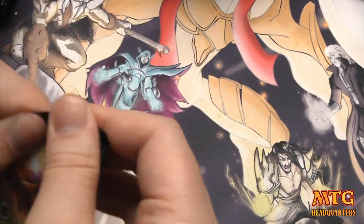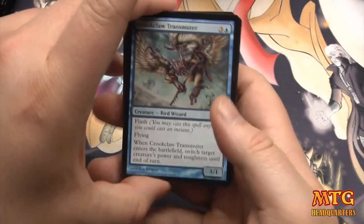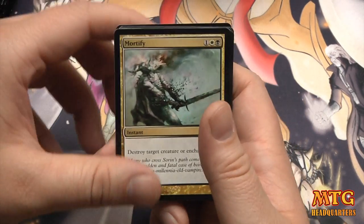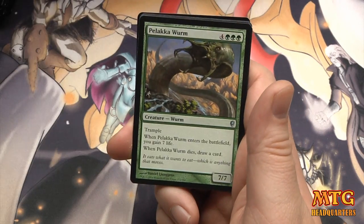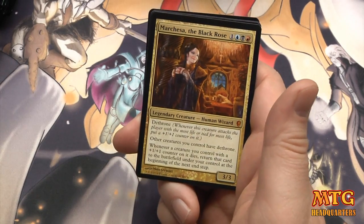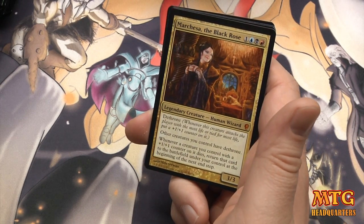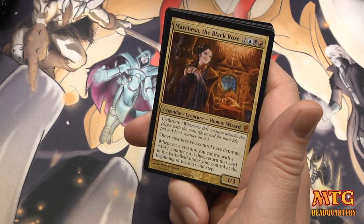Pretty insane — the rares are pretty insane. A Mortify — I like this card, and I'm an Orzhov guy. Mirrodin's Core, Palaka Worm, and our rare — oh, a second Mythic! Marchesa, the Black Rose: three different colors, good for Commander, with Dethrone. Other creatures you control have Dethrone, and whenever a creature you control with a +1/+1 counter on it dies, return that card to the battlefield at the beginning of the next end step.